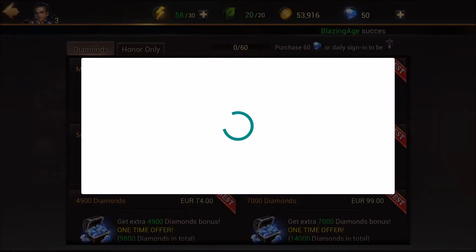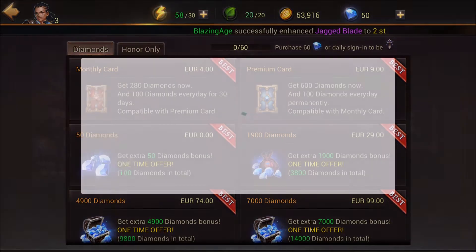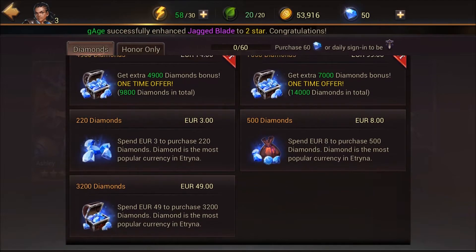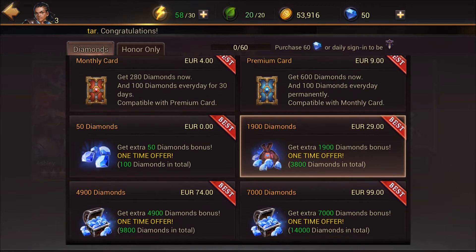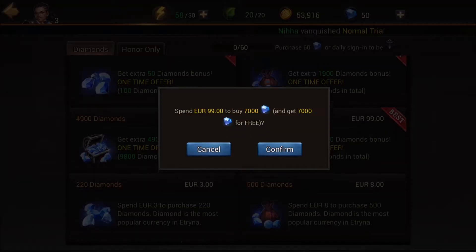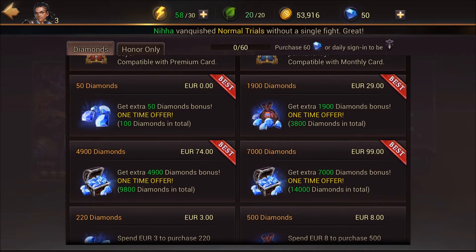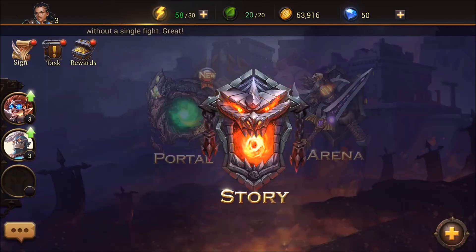It's always 99 cents more. That's the general problem here with the price showing - it's always 1 euro more than it appears. The cheapest is 150 diamonds for 1 euro, and then the biggest one is 100 euros, and the weirdest one has 7,000 diamonds. That will be the item shop.